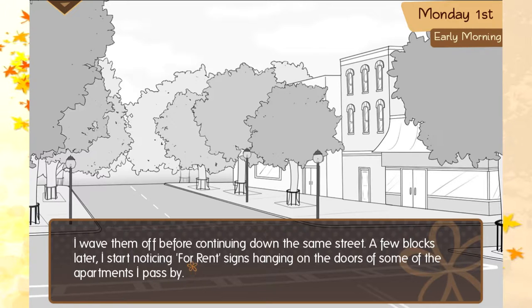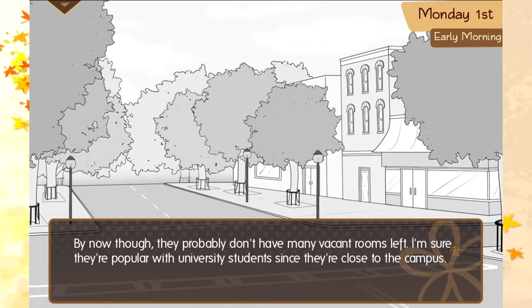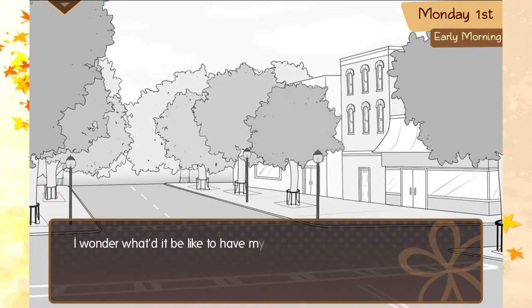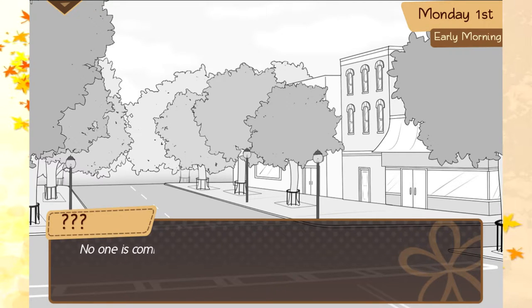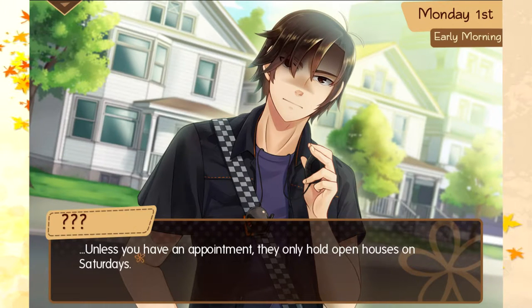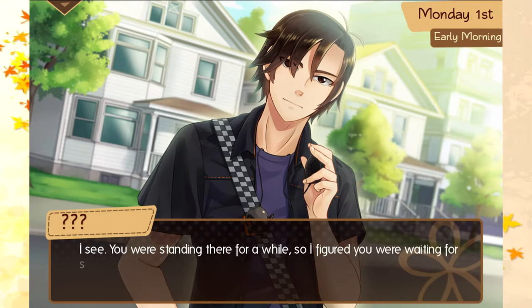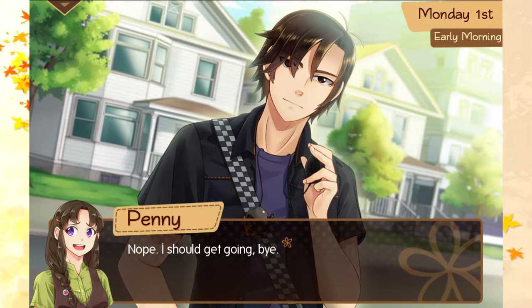A few blocks later, I started noticing for-rent signs hanging on the doors of some of the apartments I passed by. By now though, they probably don't have many vacant rooms left — I'm sure they're popular with university students, being so close to the campus. I wonder what it would be like to have my own place. Ha, as if I'd have money for that. Still, it'd be nice. I pause and look at one of the smaller buildings, deep in thought. No one is coming to help you. Eep! Oh! He was kind of dark and evil. He looks mad. Unless you have an appointment, they only hold open houses on Saturdays. Thanks for the heads up — I was just looking.